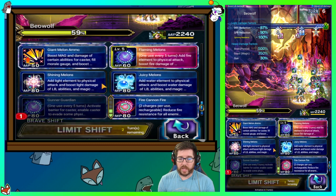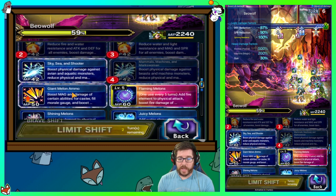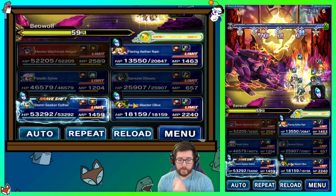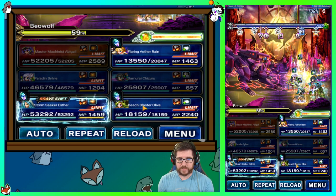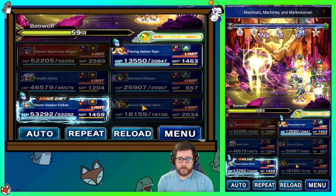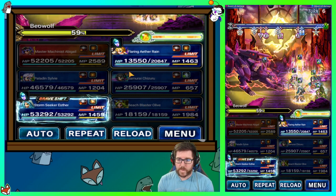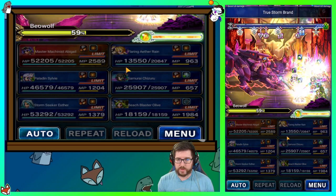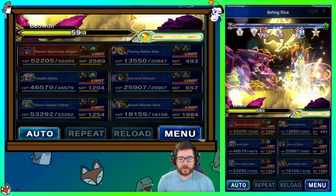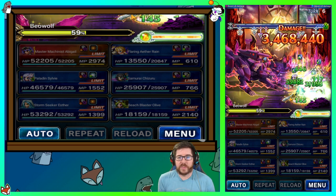Chizuru is back in base form and she's going to do Eastern Strong and Staunch — that doesn't have to chain so that's fine. We're not doing any chaining this turn. Olive is going to do Gunner Guardian again, both breaks, machine killer, and her buff skill.